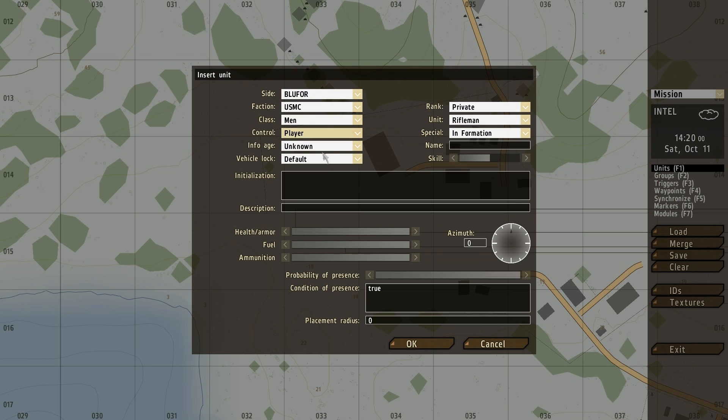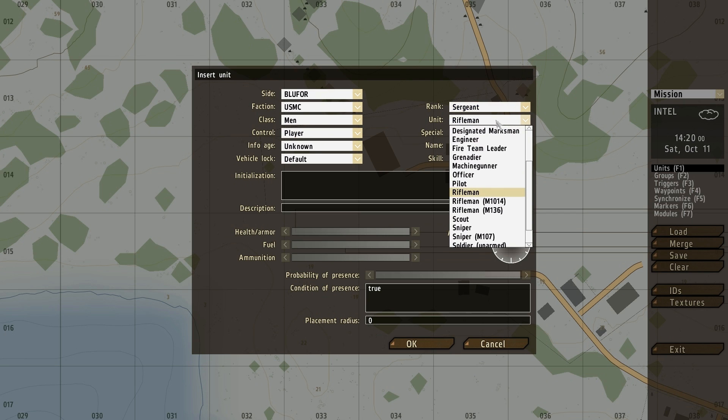If you select player it's playable and you will start off as this person. If you make it non-playable then it's just an AI doing stuff and you can't control it at all. If you make it playable in multiplayer, someone else can play as this unit. In single player you can switch between these units. This man is going to be the player and also the leader, so I'm going to make his rank sergeant and he's going to be a fireteam leader.